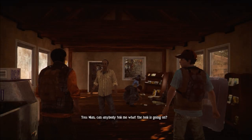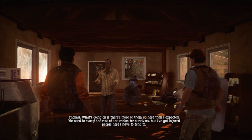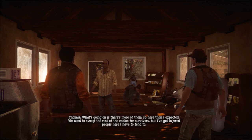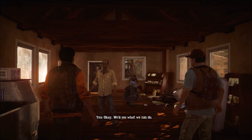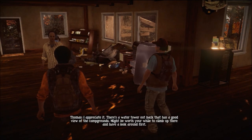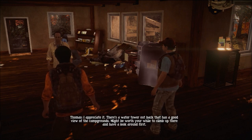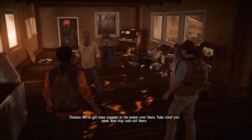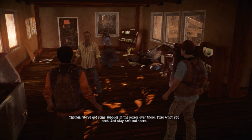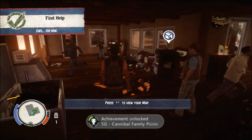Can anybody tell me what the hell is going on? What's going on is there's more of them up here than I expected. We need to sweep the rest of the cabins for survivors, but I've got injured people here I have to tend to. We'll see what we can do. There's a water tower out back that has a good view of the campgrounds — might be worth your while to climb up there and have a look around first. We've got some supplies in the locker over there. Take what you need and stay safe. Cannibal family picnic — sweet.